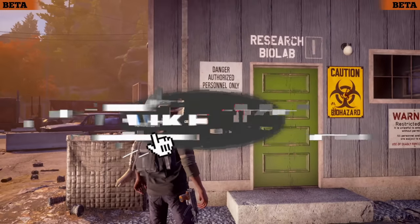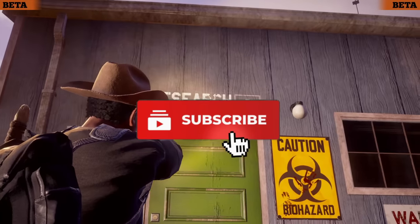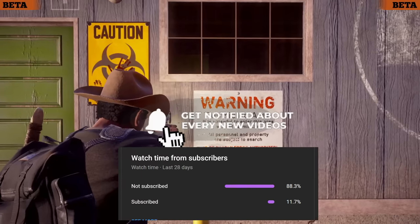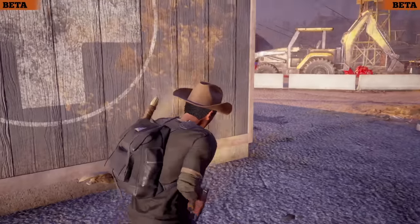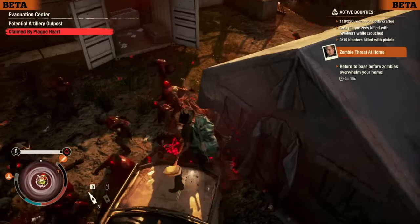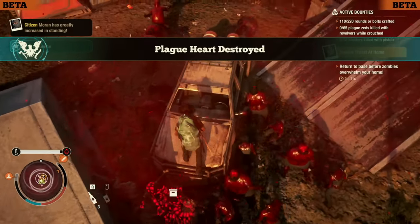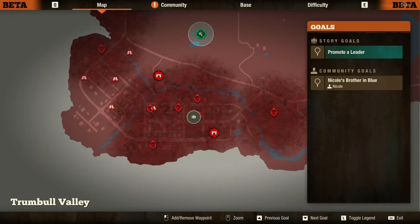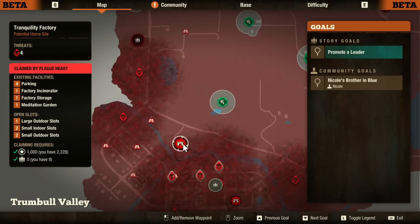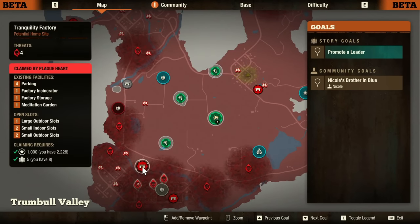For returning players who have missed the last few updates: plague territories will now be on your map. This is the red mist that covers big portions of the map, and if buildings fall under these you cannot claim those bases. You will have to destroy the plague hearts that occupy that territory.